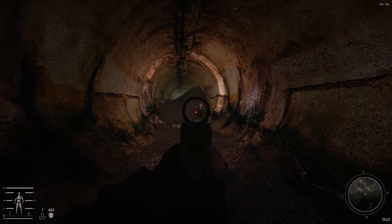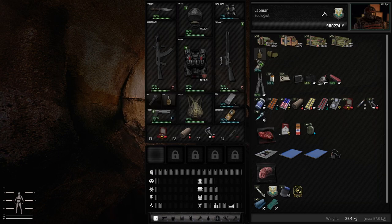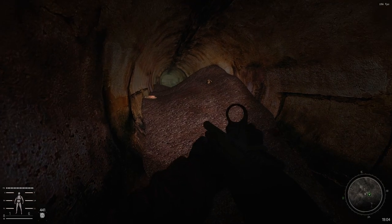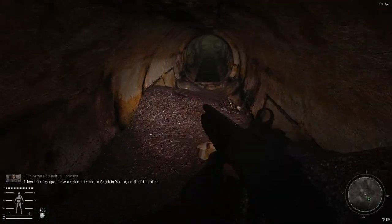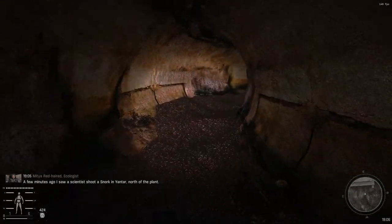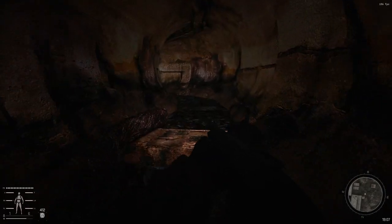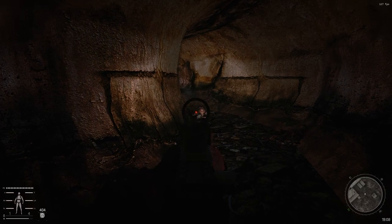Here we are down in the sewers. There's already a Snork coming towards us — he's down. We still have a mine and two grenades, which will be helpful for the Pseudo Giant. We will meet some Snorks and some zombies with weapons. Always when you see a dirt mound like this, be ready for a Snork because they usually hide behind them. In this tunnel, right behind the bend to the left, there will be another Snork — if you move slowly you can probably get it before it notices you.